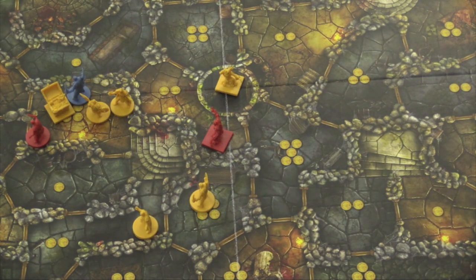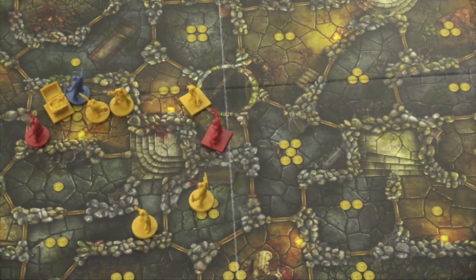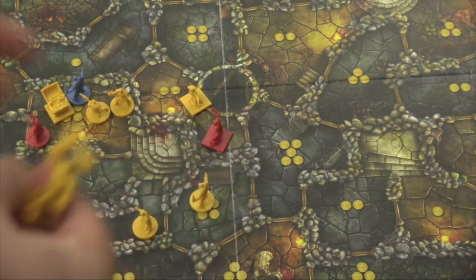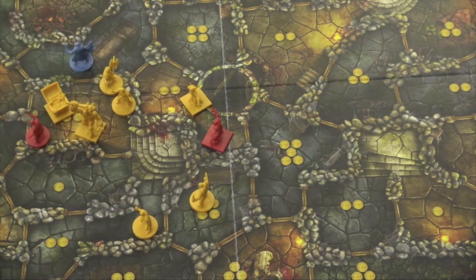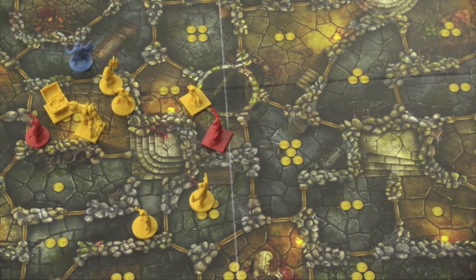And then there's also a wraith on the board — a wraith will move around, and when they move into a room they can push a character out. The cave troll, of which the game is named after, when he goes into a room, boom — everyone has to leave that room. Each person moves one person out of that room and everyone else in that room is destroyed. And then no one else can go into that room. So basically, a cave troll can just shut a room down.